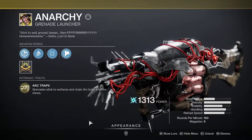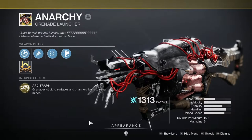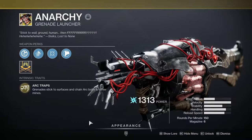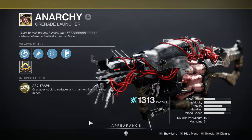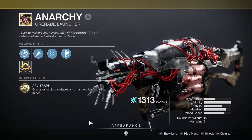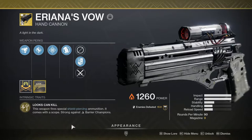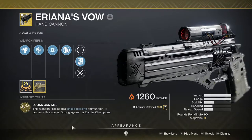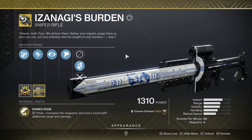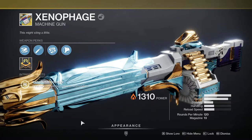Anarchy is always and forever the endgame PvE meta, and with Unstoppable GL and Breach and Clear, it just got so much more powerful this season. Just remember to conserve your ammo — you only need two bolts on a target at any given time. Ariana's Vow hits hard and covers Barrier Champions very easily — always a great choice, especially if you have the catalyst. If you don't have Anarchy, using your exotic slot for Izanagi's Burden or Xenophage is a worthwhile option, but just remember they do not have any champion properties or mods this season.